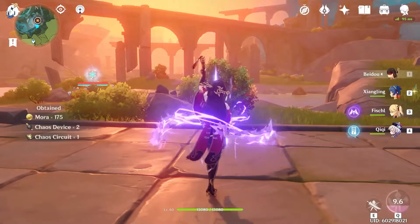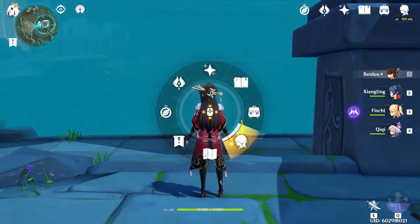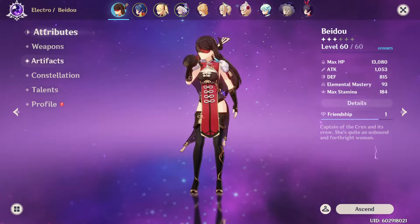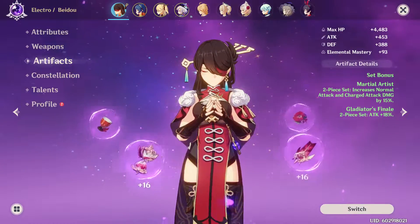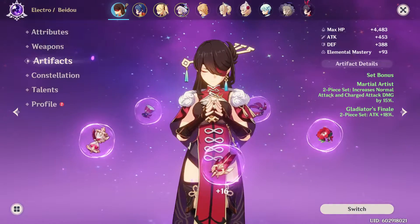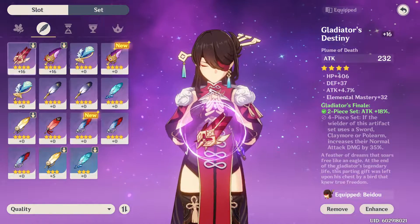Second, the most important part of the DPS is the artifacts — even more than the weapon itself. Go into your character sheet and into artifacts; there you can see 5 different parts that you can use. 5 stars is the best and 1 star is the worst, so make sure you pick ones that are at least decent. It is normal to have blue artifacts and then change to better ones, so don't worry.